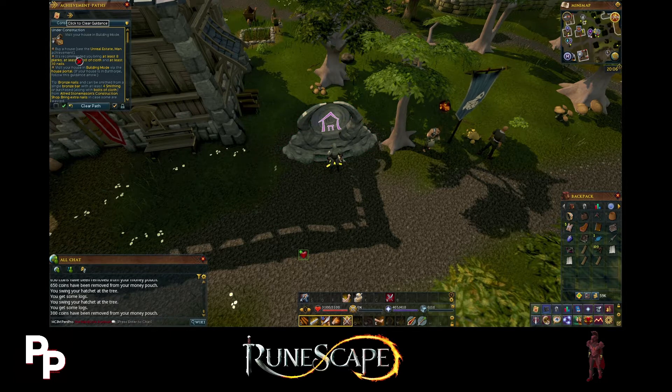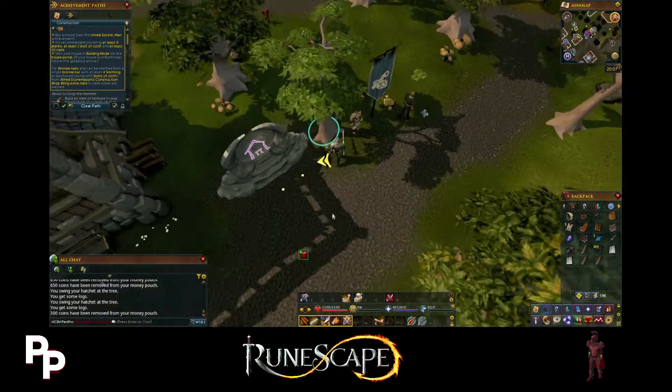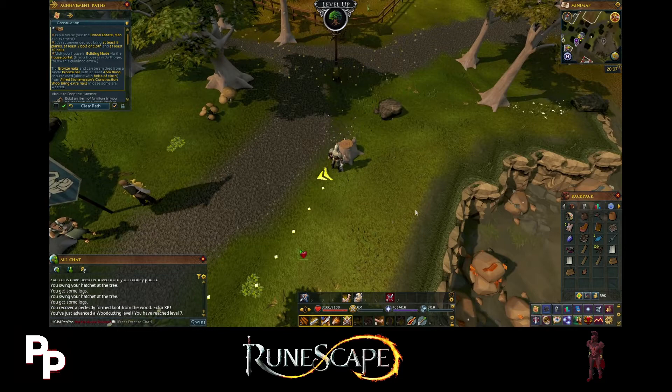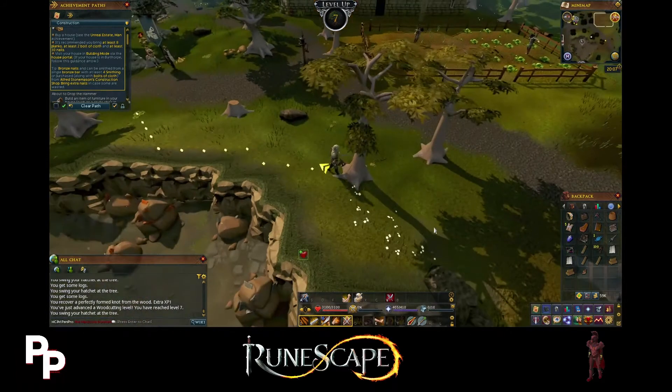It's recommended that you bring at least 8 planks, at least 2 bolts of cloth, and at least 30 nails. Bronze nails can be smithed from a single bronze bar with at least 4 smithing, or purchased along with bolts of cloth from Alfred Stonemason's construction shop. Bring extra nails in case some are wasted - the thing with construction is that when you're building you have a chance to bend nails, and if you bend nails they get wasted. That's why I made sure to buy 100 bronze nails just in case we get super unlucky.